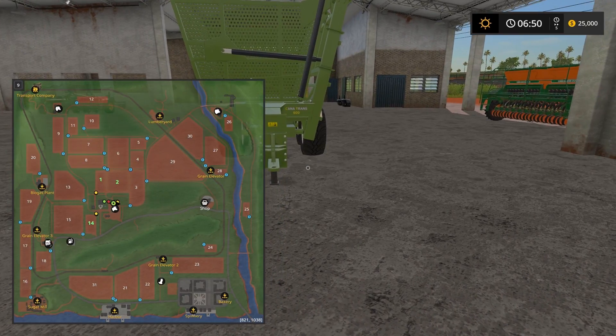Let's look at the map. The sugar cane mill is way down in the lower left corner. But look at all the other sell points — there are three grain elevators, a biogas plant, a transport company, a lumberyard, a bakery, a spinnery, and a harbor. Lots of places to sell your crops, which I think is really cool.